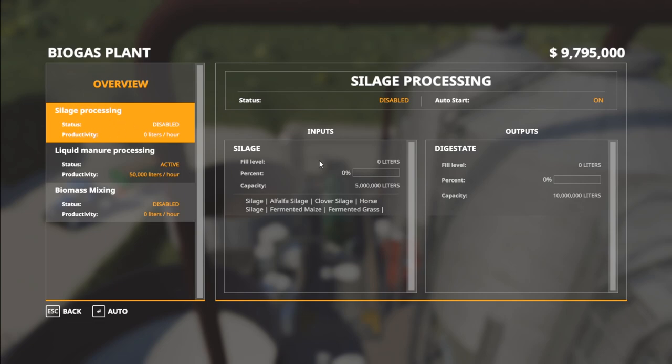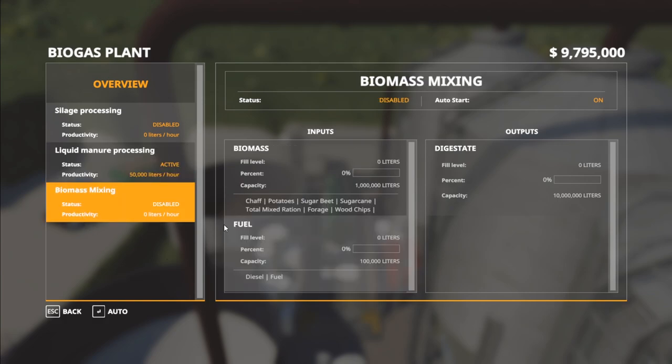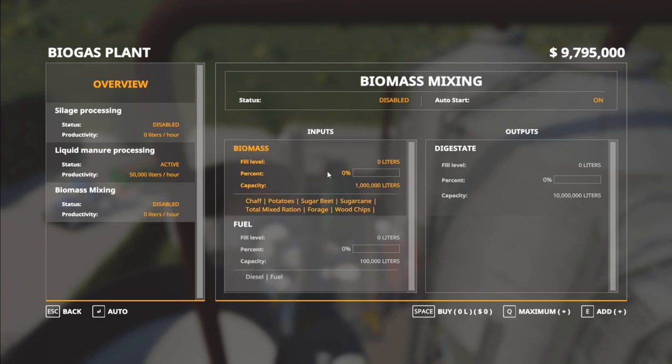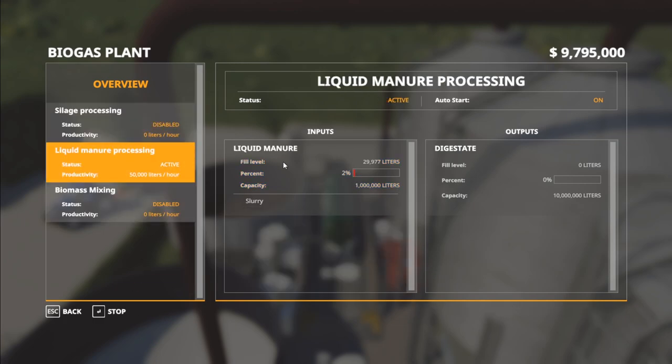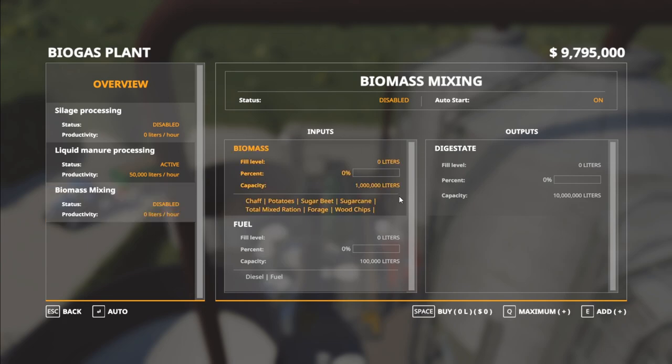For biomass, it is the least profitable, but it makes sense — if you're putting chaff in here, you can get chaff really easily, so if you don't want to process chaff into silage you can process it here quicker. For every 1,000 liters of biomass and approximately 10.5 liters of fuel, you're going to get 750 liters of digestate and make $360. Silage and liquid manure both process at 50,000 liters per hour, while biomass only processes at 25,000 liters per hour.